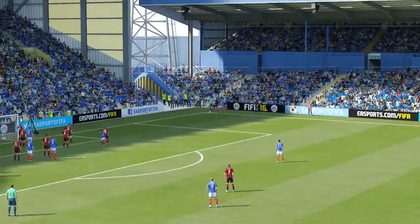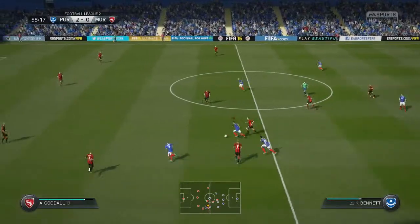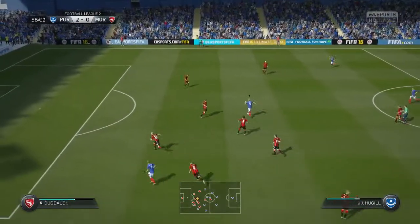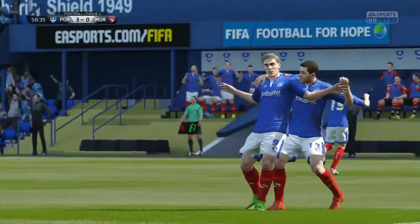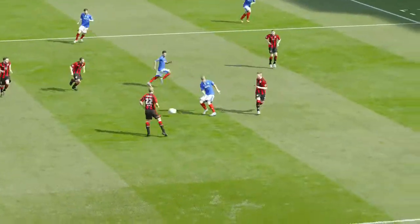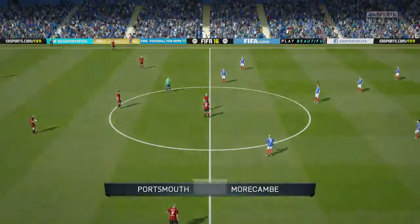Immediately after that second goal we regain the ball and power upfield. Adam McGurk plays it to Jordan Hugel — the unknown striker from Preston — and it's a fantastic shot from the edge into the back of the net. I love those kinds of goals where the player just puts it right in the bottom corner. It's three nil now and it looks like we've found our scoring mojo at home again.